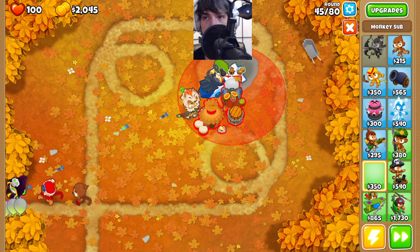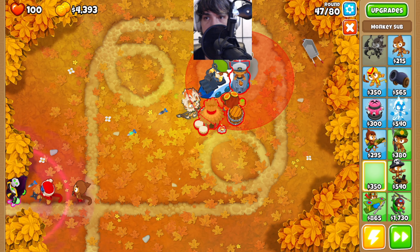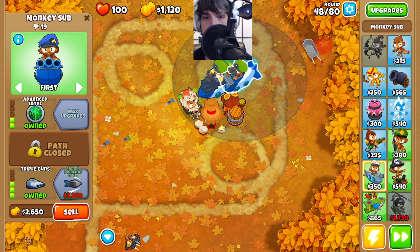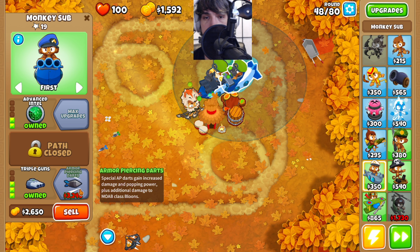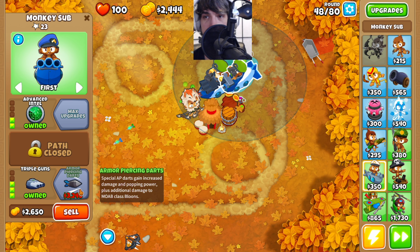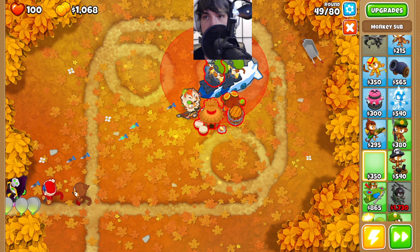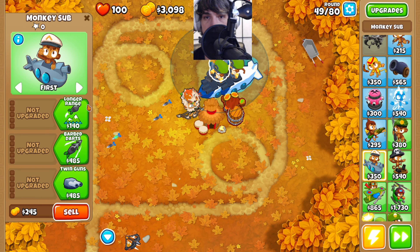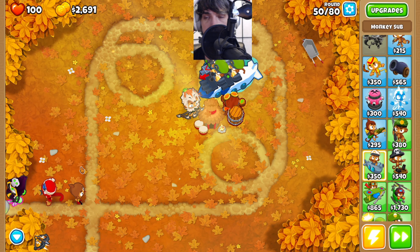We can come back over here and get a secondary monkey sub. It's going to go over here, down until red, to the left until red, right there. Advanced intel and some armor-piercing darts coming right up. We can also come over here and get one monkey sub for the missile upgrade, just a little bit of a value upgrade there. So longer range, advanced intel, and then the ballistic missile while setting this to strong. You can see this does a pretty decent job. It's also got the advanced intel for the camo vision, so a lot of value to be had there.